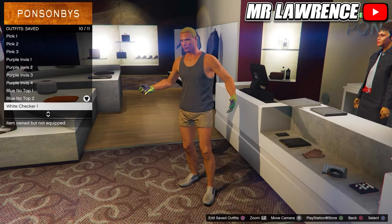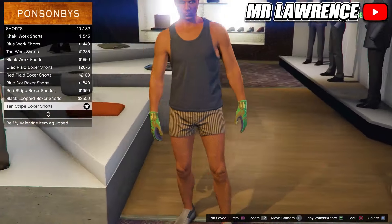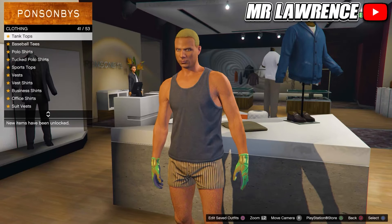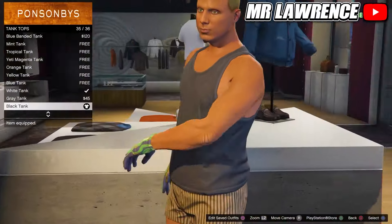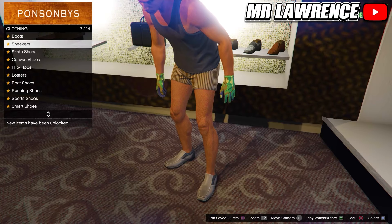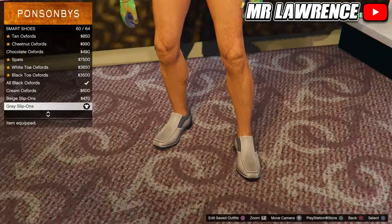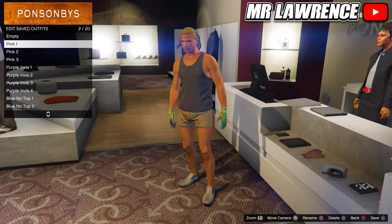We will now make the last checkerboard outfit. First go to the pants, then to shorts and purchase the 10 striped boxer shorts. Then go to the tops, go to tank tops and purchase the black tank top. Now go to the shoes section, then to smart shoes and purchase the grey slip ons, number 60. If you haven't already, equip these gloves and then save it in slot number 11.